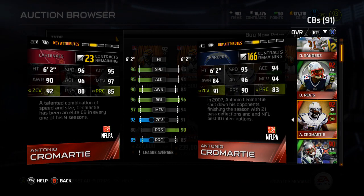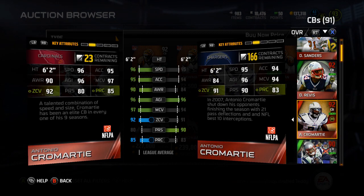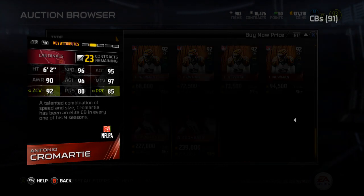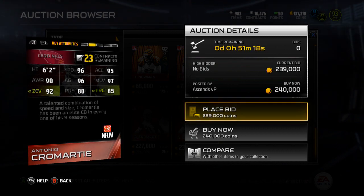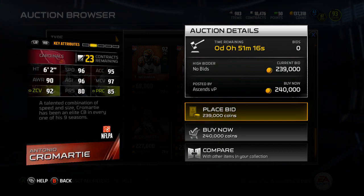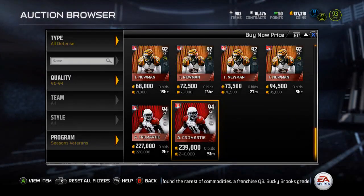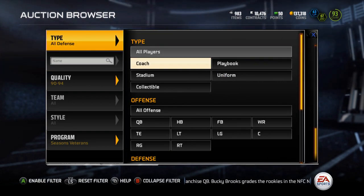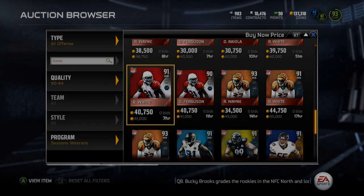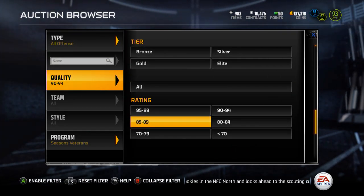I do like how Cromartie is faster, but why'd you have to butcher his press, EA? He's got 96 speed, 95 acceleration, 90 awareness, 96 agility, 97 man, 92 zone, 80 press, and 85 play recognition. I don't even think his 88 overall card has that bad a press, but I could be wrong.